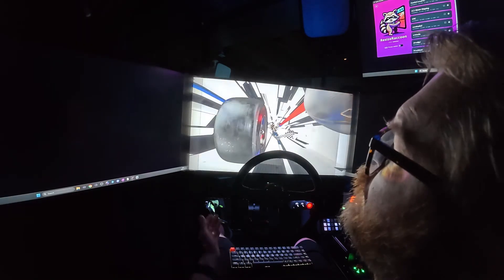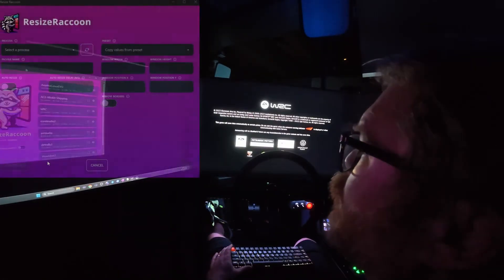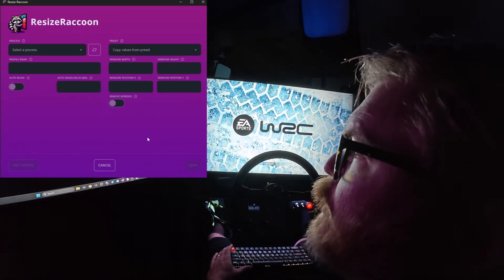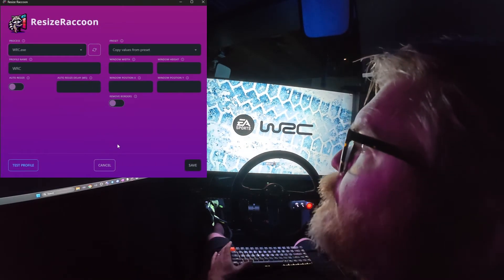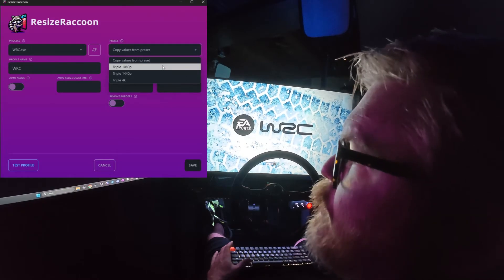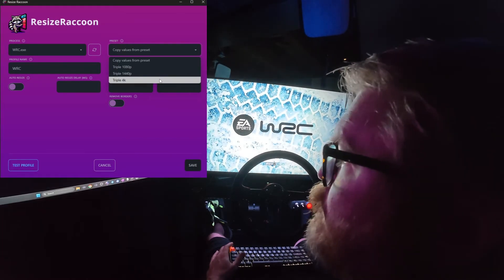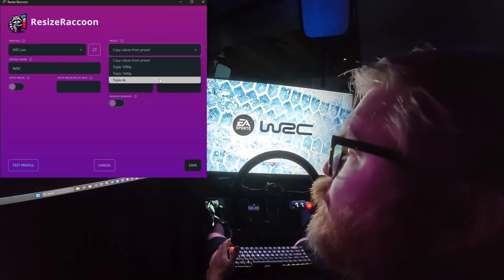We'll load WRC up — as you can see it only loaded on one monitor, which is the default. To create a profile, hit the plus button, go to processes, and find wrc.exe. Then use the presets: select 1080p if you're running 1080p, triple 1440 if you're running that, or 4K if you've spent a lot of money on your rig and probably have a 5090.